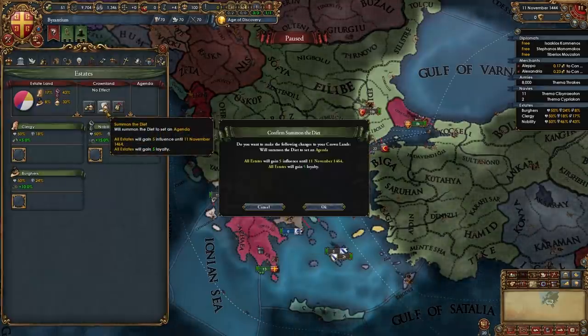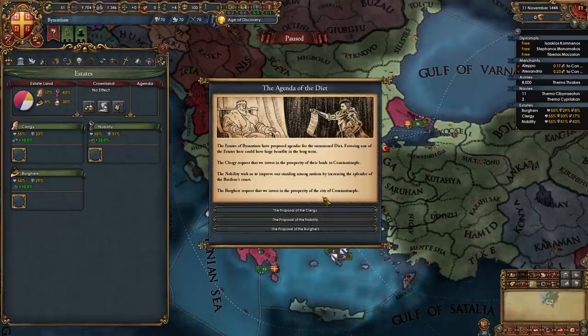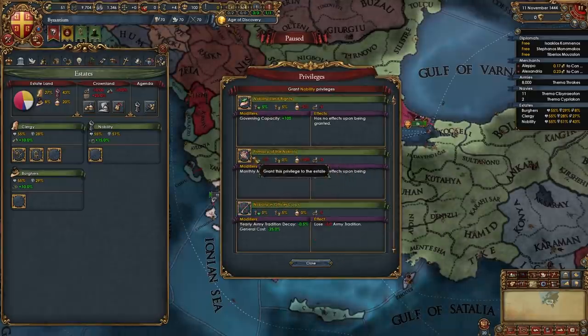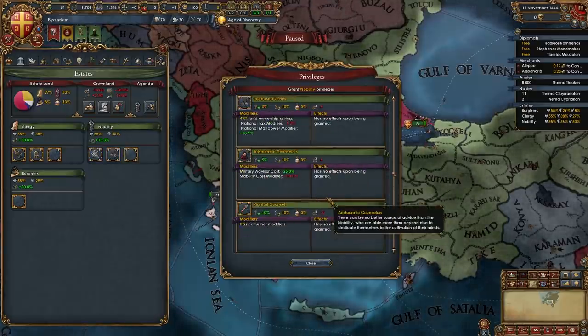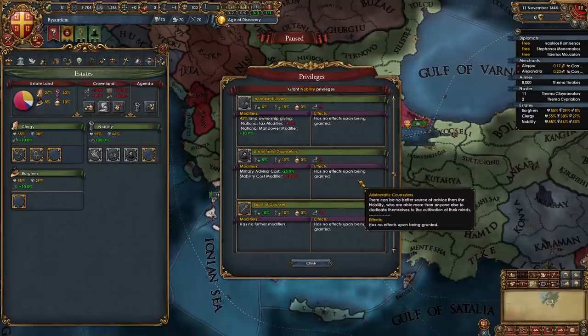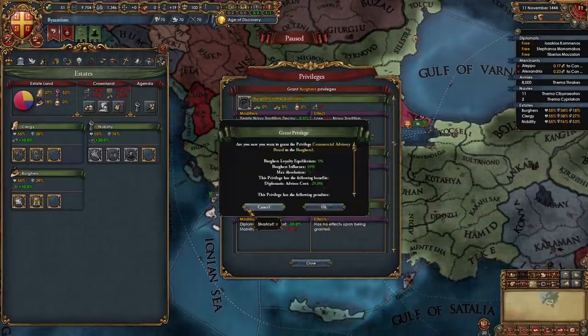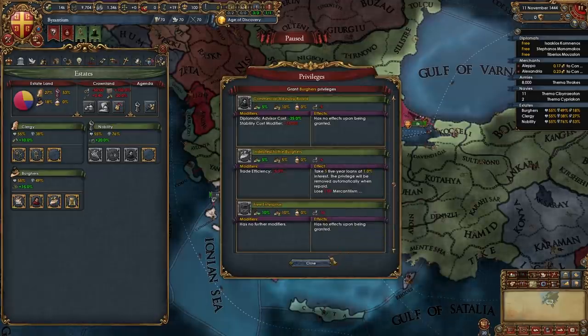The first thing we're going to do is summon the Diet and you can pick whichever agenda is best for you. Next we're going to give the clergy religious state and clerical advisory council. We're going to give the nobility primacy of the nobility and increased levies along with aristocratic councillors. We're going to give the burghers land of commerce, patronage of the arts, commercial advisory board and indebted to the burghers.